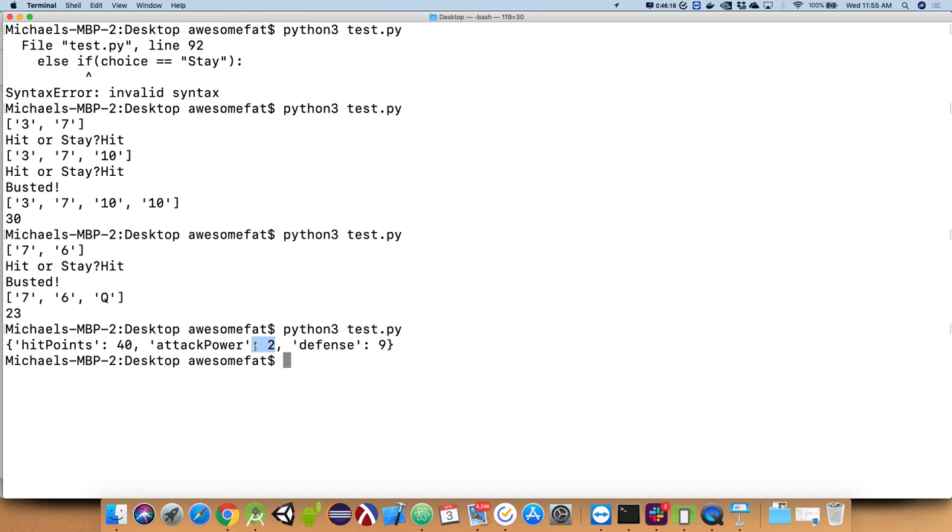We have a collection of name-value pairs keeping track of a player's attributes. For next class, do the reading assignment on dictionaries. We'll create another player and have them fight to the death. Then we'll talk about the weakness of that solution and how we upgrade to object-oriented programming — bringing those details into the object rather than having the dictionary live separately from the functions that operate on it. Questions? See you Friday.